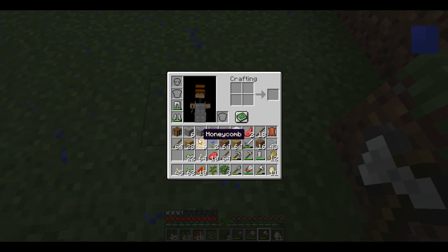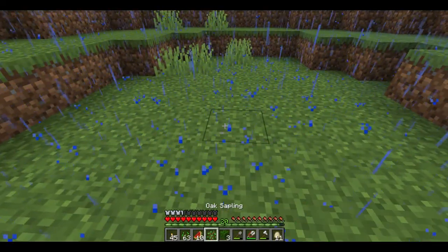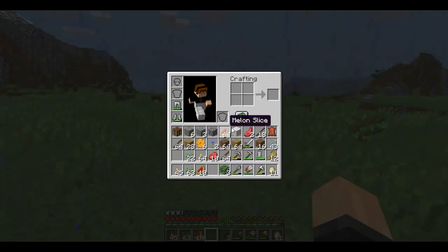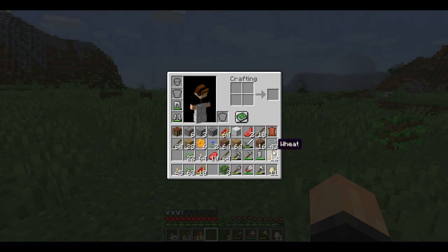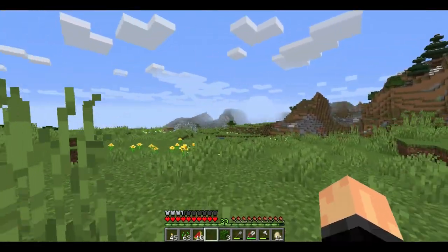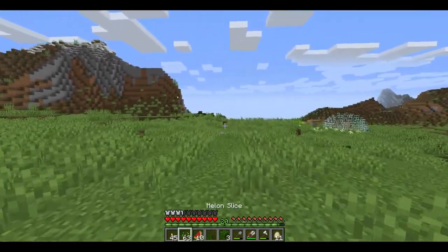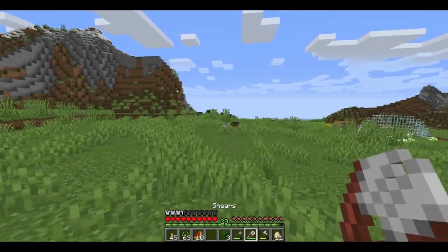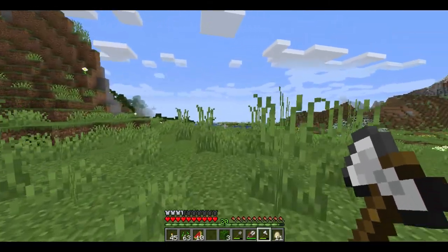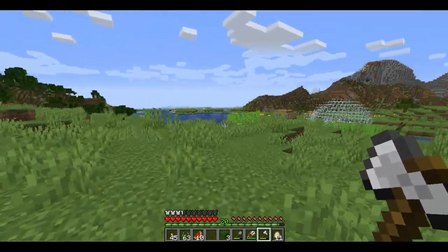I probably shouldn't be using the shears for that, but we can make some more. I'm going to start planting trees — every time I chop a tree down, I'll plant a tree. That's going to be our rule for Bumblebee Madness. We're taking care of the bees in captivity, and we're chopping trees down like there's no tomorrow — it's not on. We need to be more green around here.